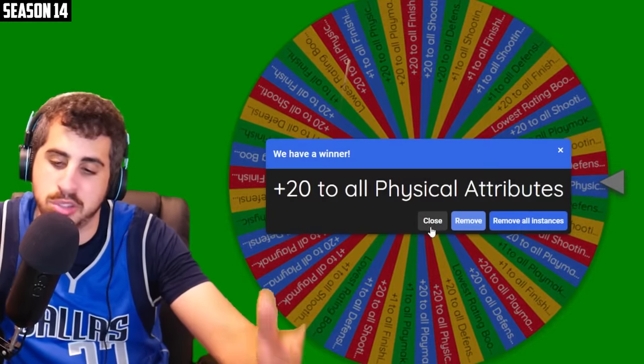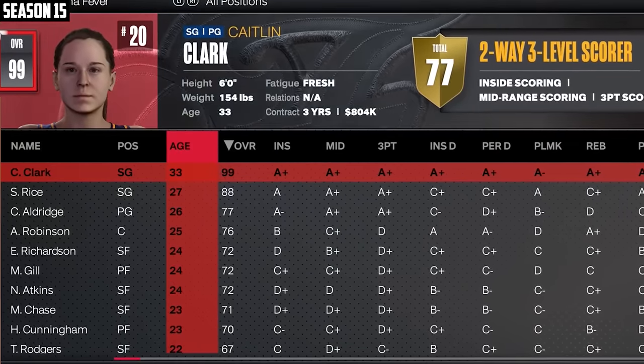It could have been a Cinderella story for the Heat to win this one. I didn't pick the team at all. At least they got farther than I ever did. Jimmy beating Tatum — it's nothing new. We're happy with it. But let's go ahead and give Kaitlyn her upgrades — just one of them should get her up to 99. This will definitely get her to 99. And there's Kaitlyn Clark officially a 99 overall.